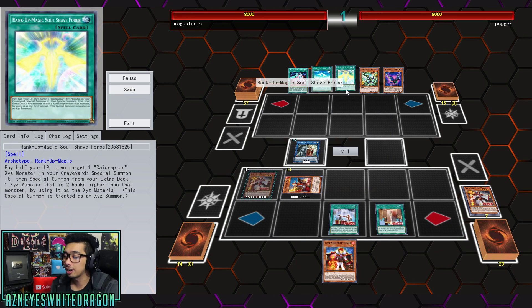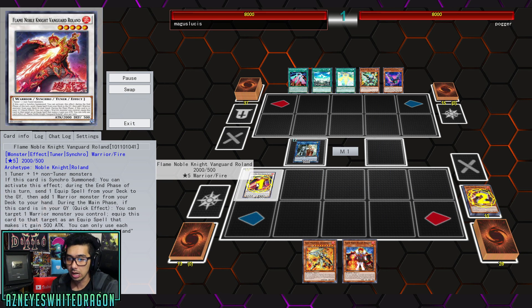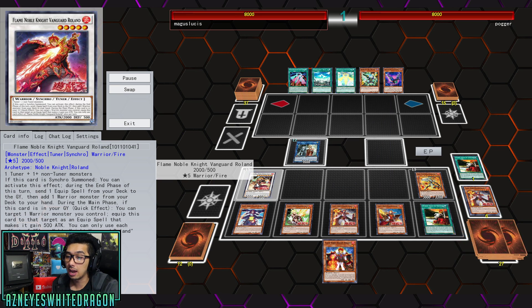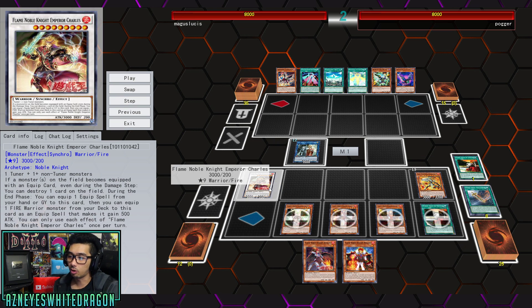We're going to see Vanguard Roland. This card has the effect where during the end phase, you get to send an Equip Spell from your deck to the Graveyard, then add a Warrior Monster from your deck to your hand. Then during the main phase, if this card's in your Graveyard as a quick effect, you get to target a Warrior Monster you control and just equip it to it.